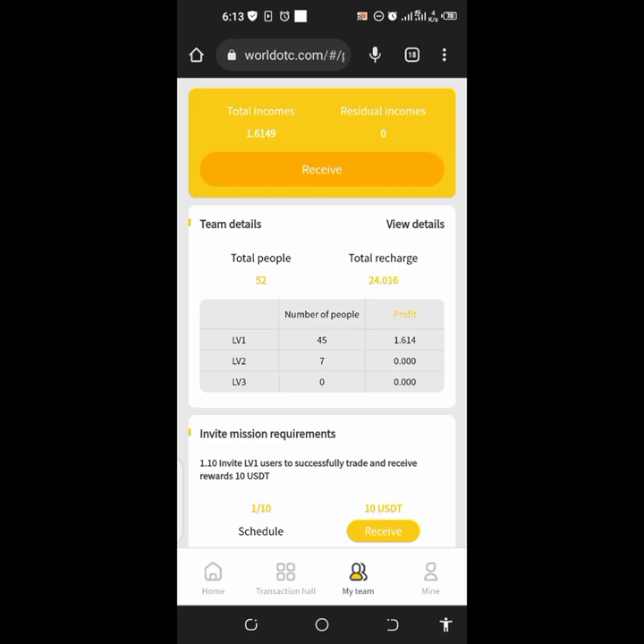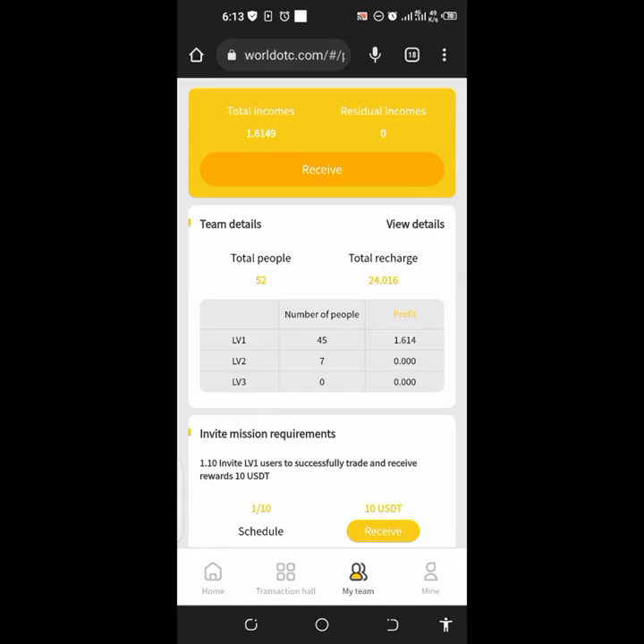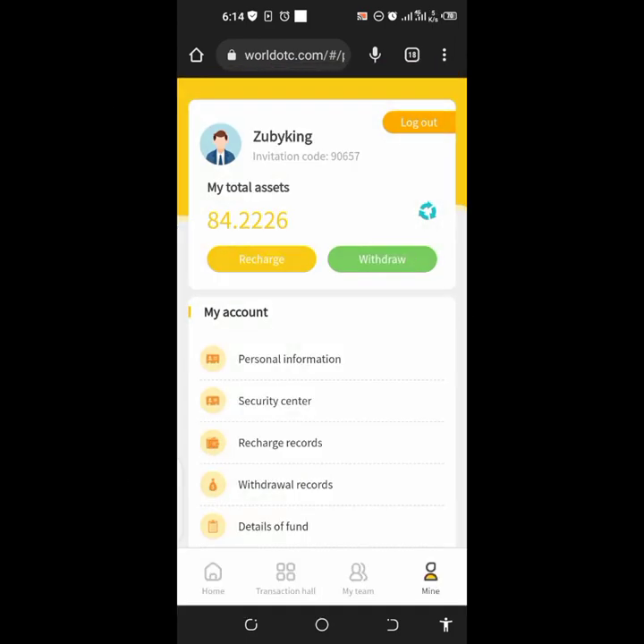Look at the screenshot on the screen — you can see how much this guy has earned. He deposited $24 and look at how much he has earned. Another person earned using only $10. The minimum deposit is 10 USDT. The trading is free — this is an arbitrage trading platform where they mix trades together and there is no loss in the arbitrage trading because you are not the one doing the trade. You only need to activate the order.